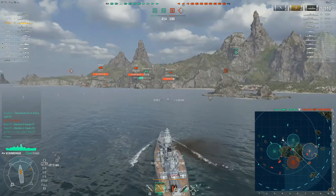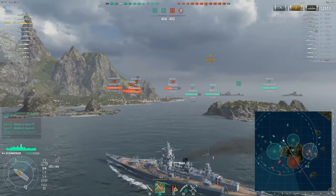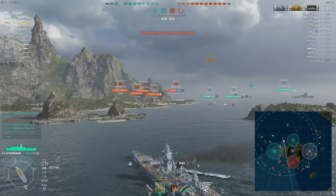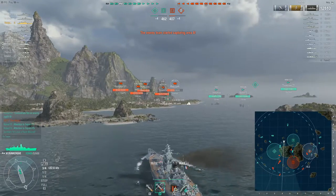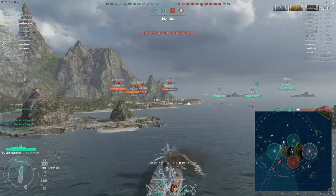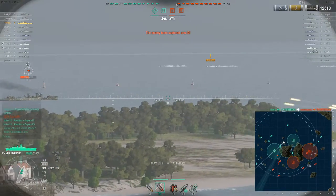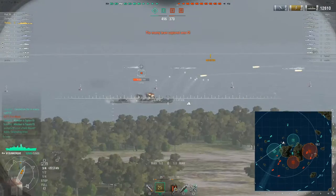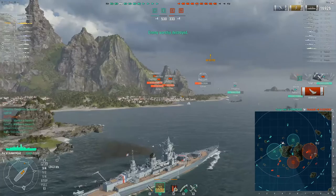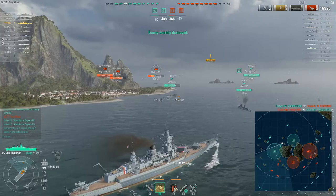I've really been using the speed to my advantage — moving in and out, doing basically a whole circle back into my base, just hunting the enemy. The enemy seemed to have been staying behind the island and using the mountain range on the port side as cover. But I'm still able to get in here, fire some shots off at unsuspecting enemy ships, do a bunch of damage. Enemy destroyer gone — don't need to deal with that player anymore.